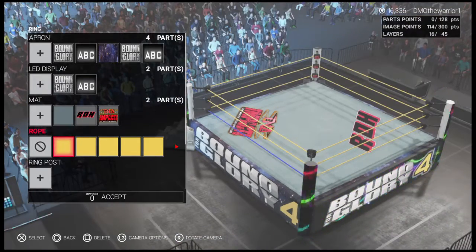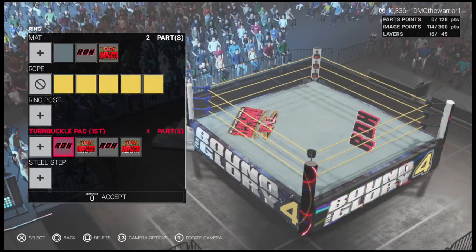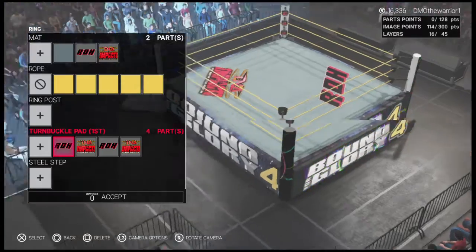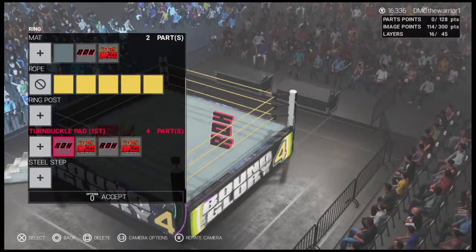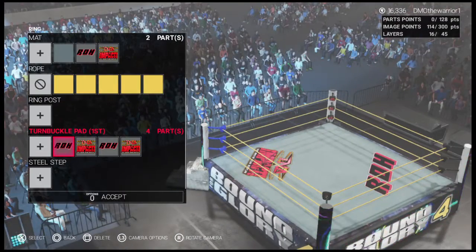The ropes I made yellow because I felt like it would make it pop out. And then on every opposite turnbuckle pad I put Impact, All Impact, All Ring of Honor, All Impact, All Ring of Honor — basically alternating.